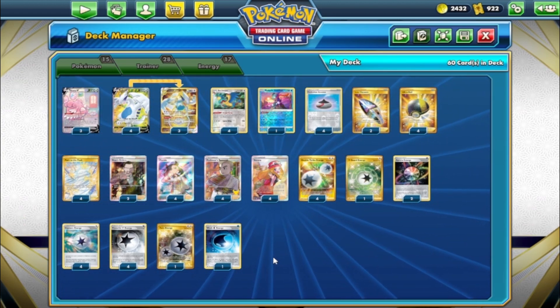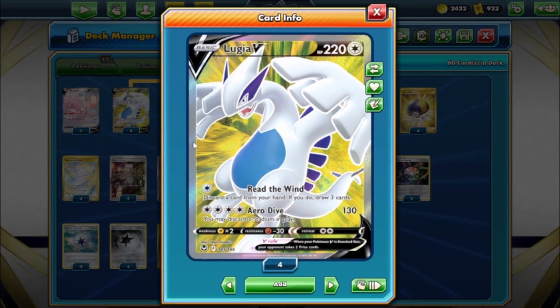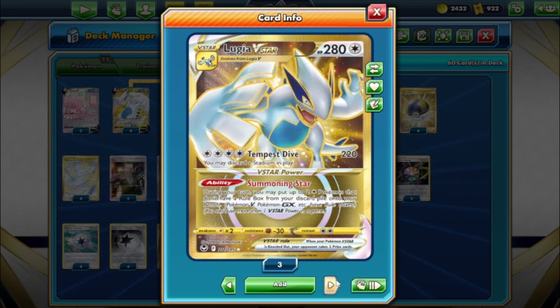We're going to start with Lugia V - obviously whatever variant you know, certified, the deck everyone's aiming for as you've seen the past couple regionals. Lugia V has Read the Wind: discard a card, draw three - not even bad. Error Dive does 130 and may discard a stadium in play. Then we've got Lugia VSTAR with Tempest Dive for 220, and before you may discard a stadium in play - doing 220 with a lot of HP, pretty good.